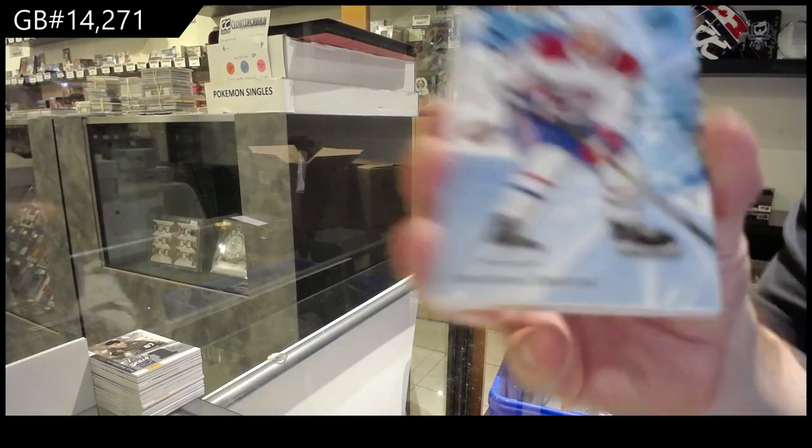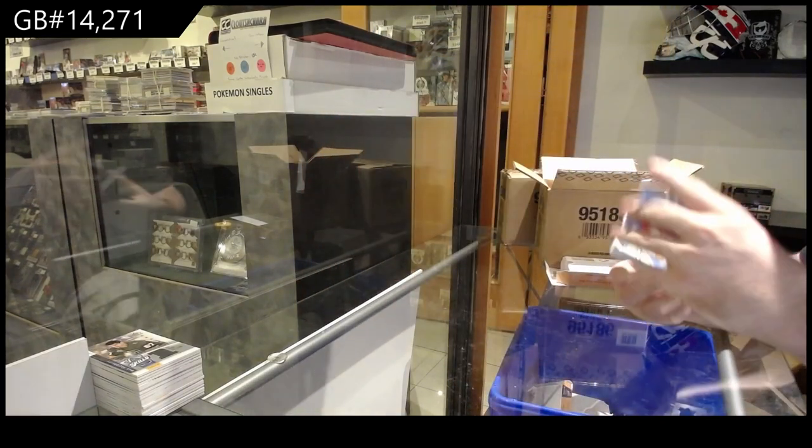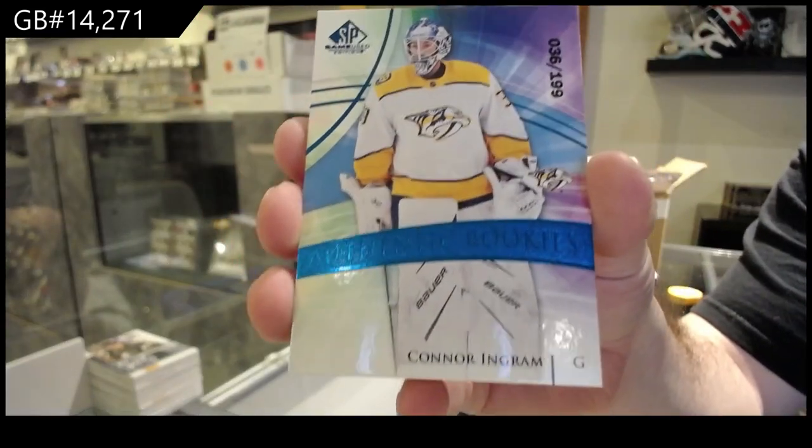We've got a $1.65 Drouin for the Habs. $1.99 Connor Ingram for the Preds.